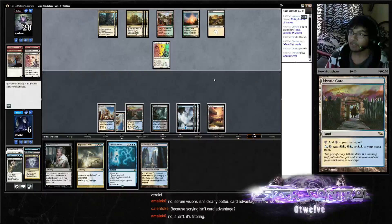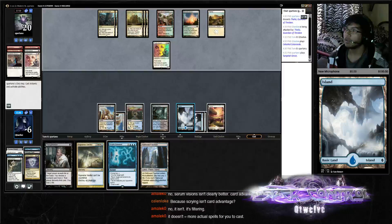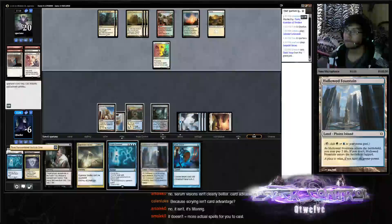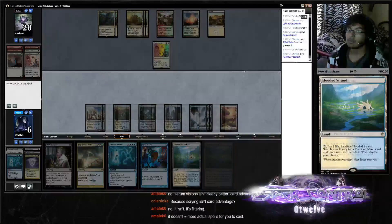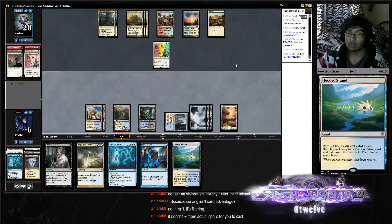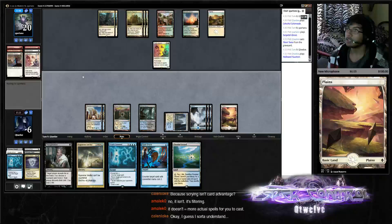The reason why scrying isn't card advantage for us right now is because we have fetch lands, which really messes up the scrying. We run like seven fetch lands — some lists even run eight fetch lands.